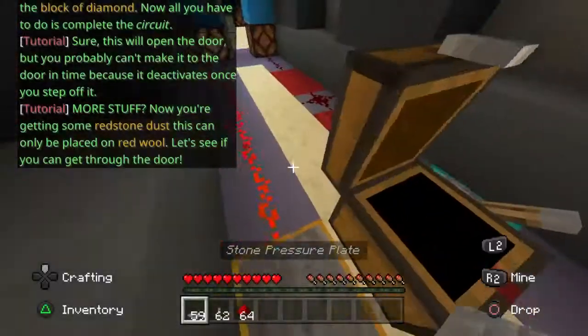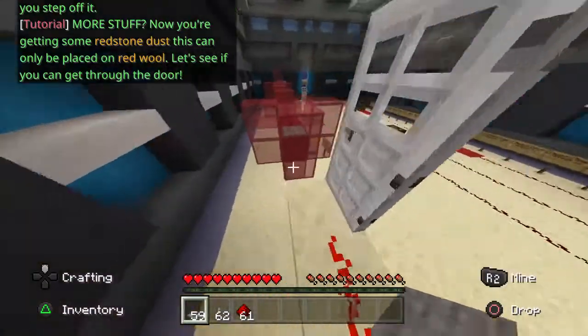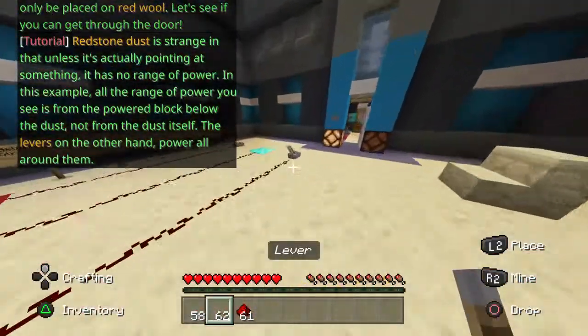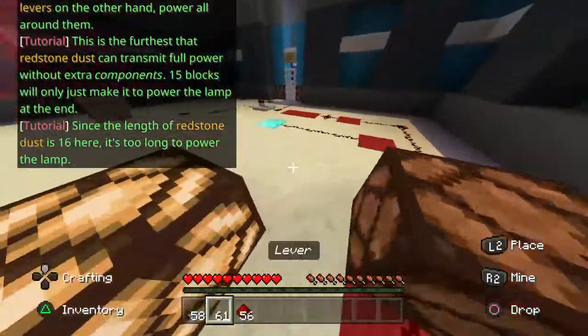Step on the pressure plate, and then start the door. Now you're going to need some redstone power. Climb up and step on the pressure plate — you're going to need some redstone dust. This is important: unless it's actually pointing somewhere, it has no way to transfer power.